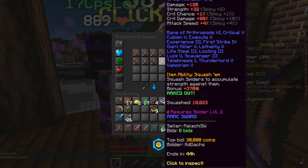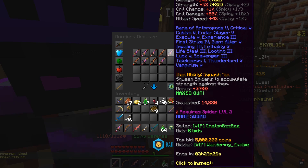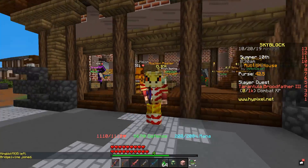I know it's stronger than your Aspect of the Dragon — not too sure about the Midas sword, but that's just a guess, so don't quote me on that. But as you can see, plus 370 strength — you're definitely gonna want to try and get Bane of Arthropods on your sword, by the way.